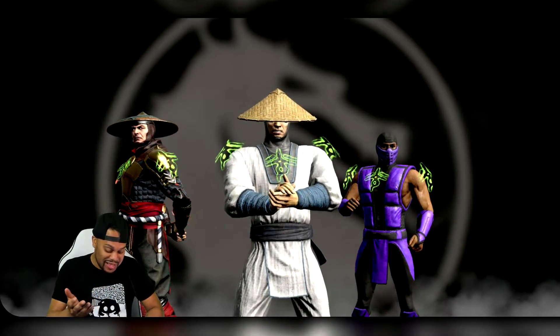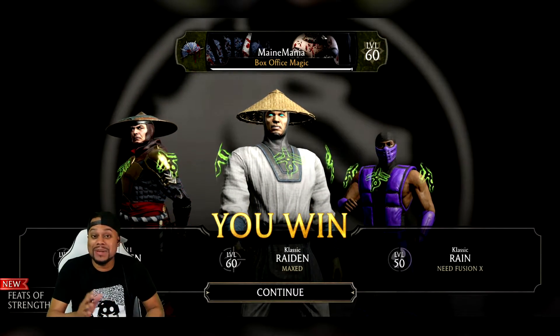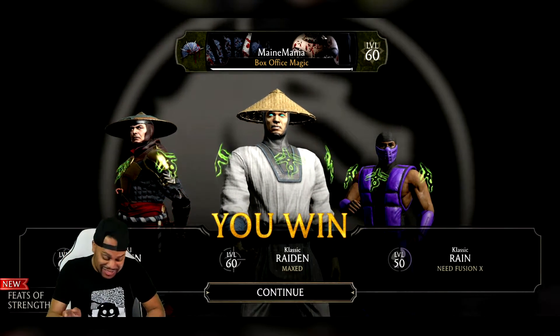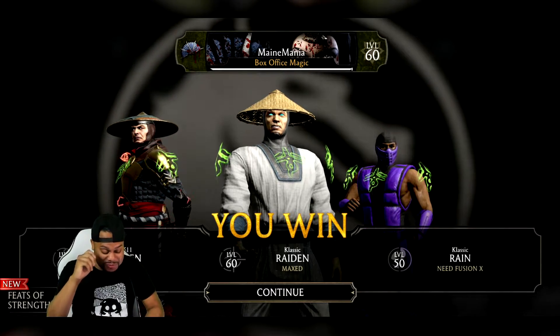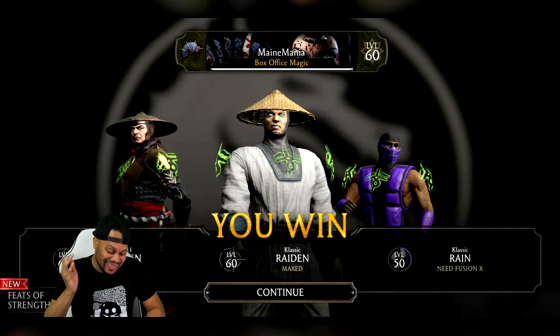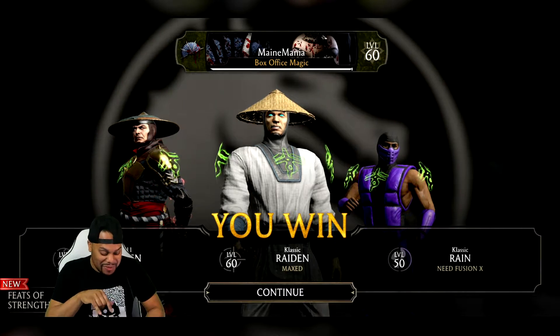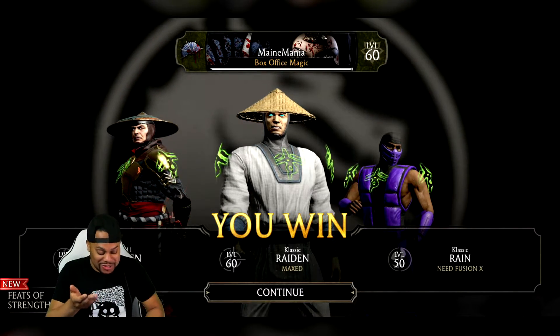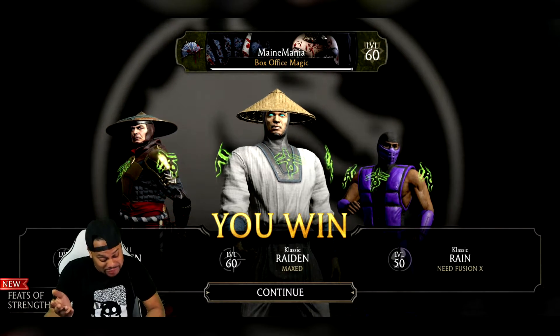Nonetheless, it looks like it semi-worked. Ladies and gentlemen, y'all know the deal — any diamond in the game, last chance. And you know we want MK11's Fyndale. Hopefully it's not a sellback. I like this team, but obviously we've got to get Classic Raiden higher. I'll take a copy of Classic Raiden — that would definitely be nice.